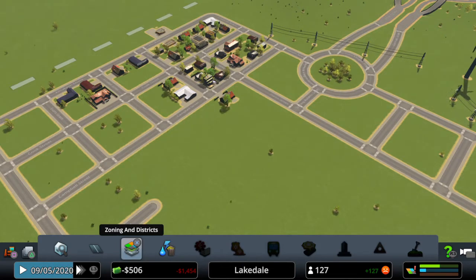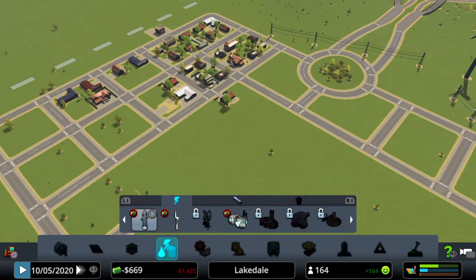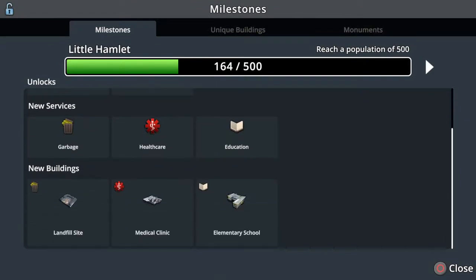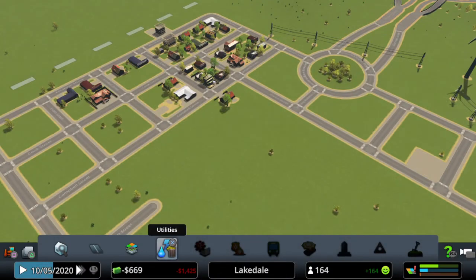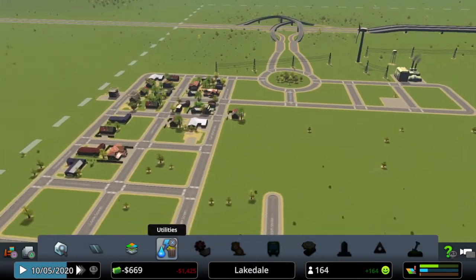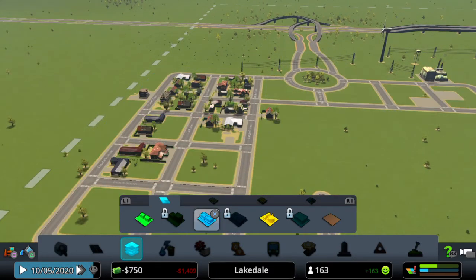They're not very happy though, are they? Happy smiley face — that's what we'd like to see. Next thing to do is garbage, healthcare, education. I think we've got a loan as well, yeah we do. Some jobs coming in — okay, that's sorted.